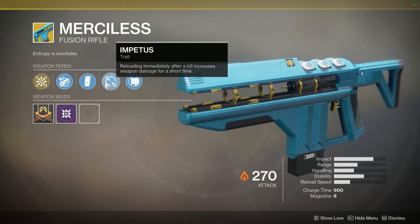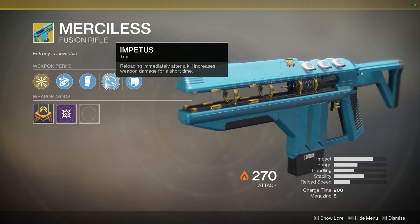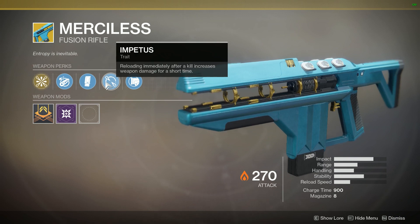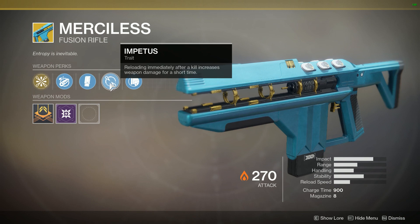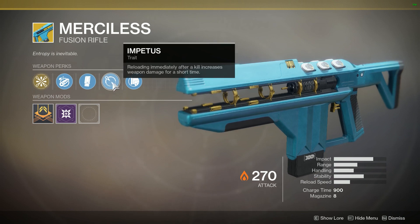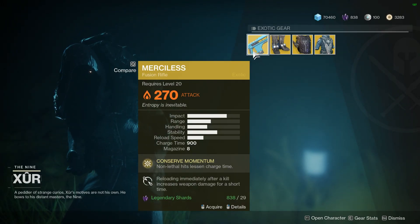It's one of the highest single-target DPS weapons out there. The other perk, Impetus: reloading immediately after a kill increases weapon damage for a short time. This is basically reactive reload — you get a kill, you reload, and you have a damage bump. It's actually pretty nice too because after you get a kill and ramp up with Conserve Momentum, you reload your magazine, and while you're still charging up to those really fast shots, you're doing even more damage. While you may take longer to charge, you'll still be hitting harder. This is one of the absolute best weapons you can get for your power weapon slot in PvE. Pick it up.